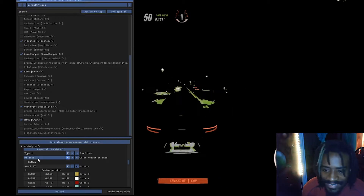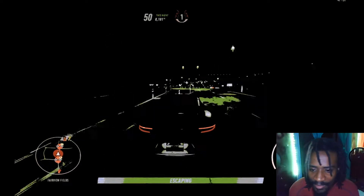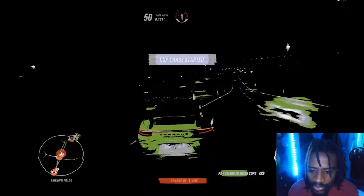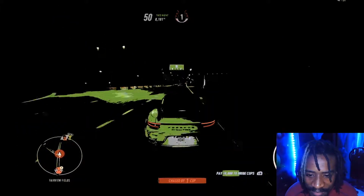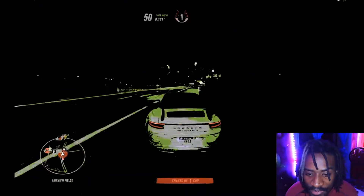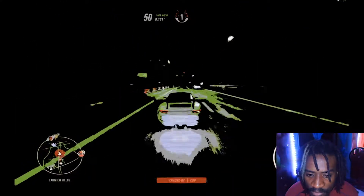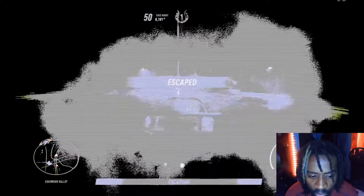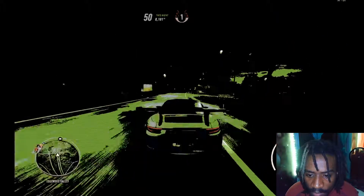This is insane, yo, what is this? I am entering the fourth dimension right now — look at this, I'm driving with this. It's like an old school Atari game. That's what the texture function is actually called. Let's get out of here. Oh, escaped like a boss — like the boss I am.